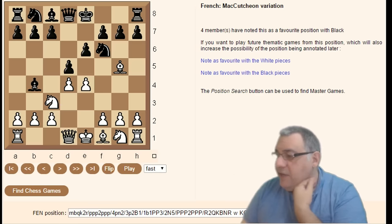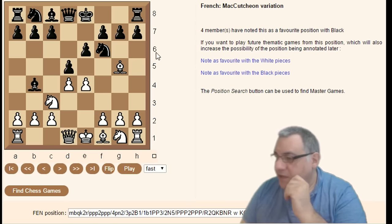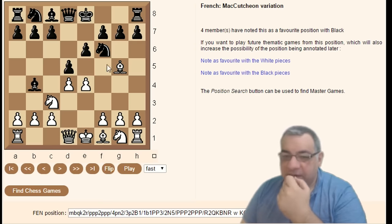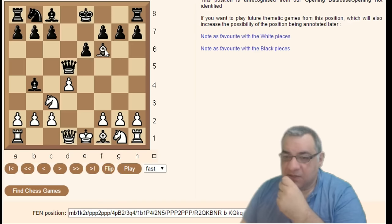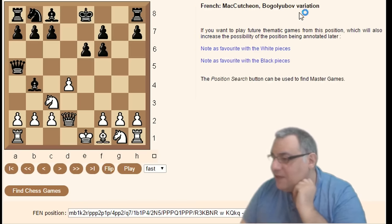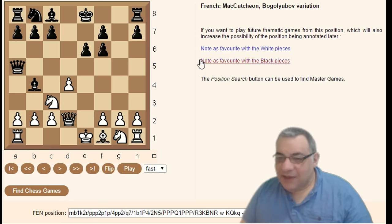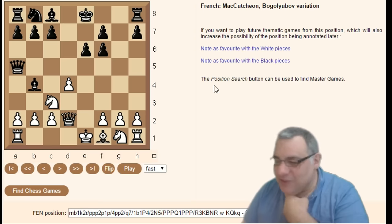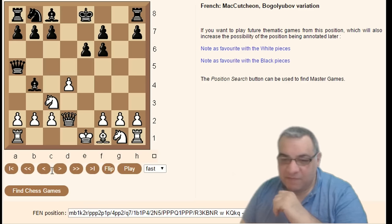Within the McCutcheon: e-takes, Queen-takes, Bishop-takes, g-takes, Queen d2, Queen d2, Queen a5 is the McCutcheon-Bogoljubow variation. A famous quote from Bogoljubow: 'When I am White I win because I am Bogoljubow; when I am Black I win because I am Bogoljubow.' Bishop b4, e5 — we can even have the Advanced variation arising here.